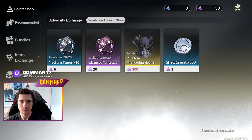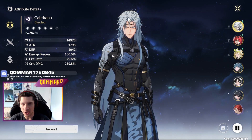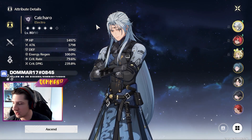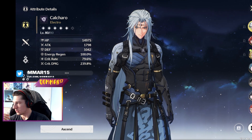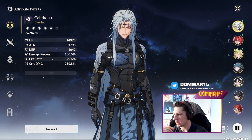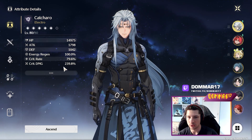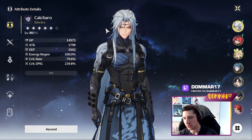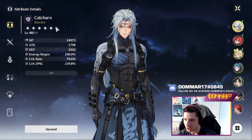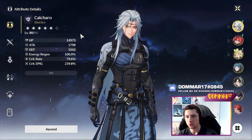Last thing to check out is the characters. My builds are okay — they've still got improvements to do, but I've been focusing on my main team: Calcharo, YinLin, and Verena. My Calcharo has 80% crit rate and 240 crit damage — technically 140 since the base 100 is counted. So it's 80 to 240.